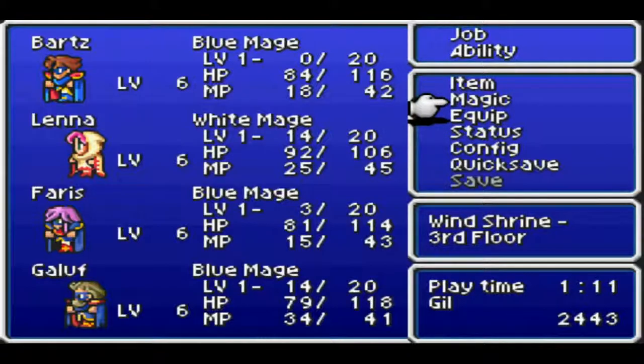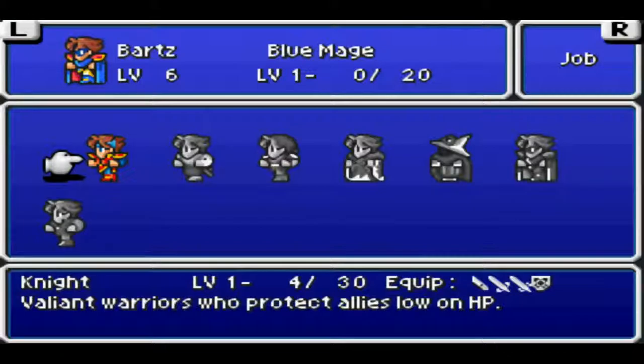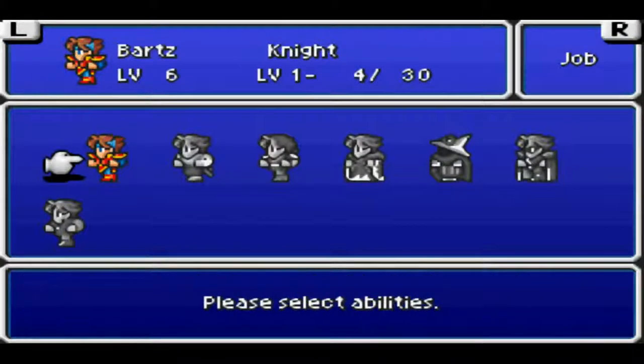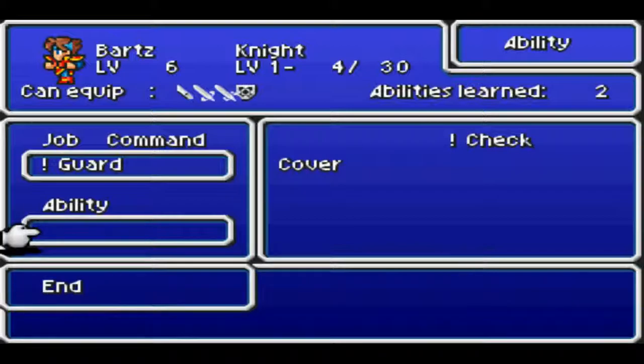I've been here so long that Bartz has gained a job level as a blue mage. I gained a level as well — between here, walking out of the cave, and getting this encounter, I leveled up all my characters once to level 6, just from random battles. Everybody also got a job level — Lena learned white magic level 1. Bartz managed to get a job level as blue mage and also got a job level in Knight. The Knight gets Cover, which the Knight has as an innate ability — it takes hits for allies at critical health. I believe Cecil had it when he becomes a Paladin in Final Fantasy 4. Equipping it on the Knight does nothing since it's innate, but when you master the Knight it transfers over to the Freelancer and the Mime.